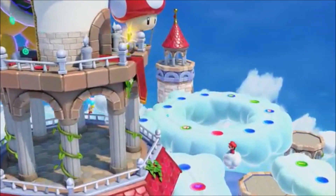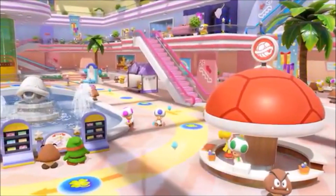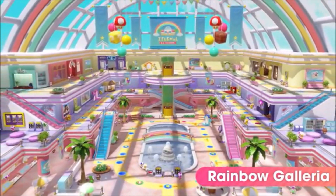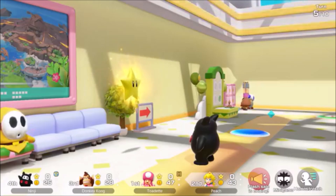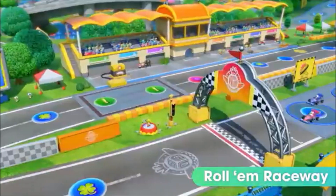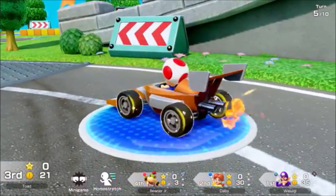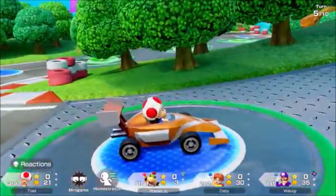First, let's see some of the new boards where you'll compete to collect the most stars. Take the escalators to travel between floors in Rainbow Galleria — use in-game coins to get a star at half price when they're on flash sale, but act fast. Ride around and stay on track in Roll'em Raceway. With the new Turbo Dice item, you can move up to 40 spaces with a lucky roll.